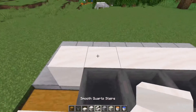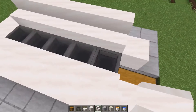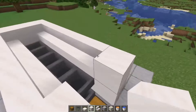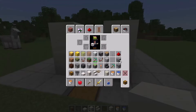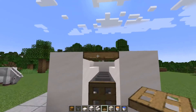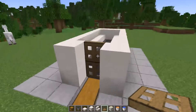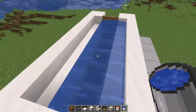Once you have this, go ahead and place stairs of any kind facing inward towards the hoppers just like this. Then go ahead and place your blocks at the ends, blocking it off. Once you have that, place a trapdoor here and place the trapdoor at the top. In order to place the trapdoor on top, you'll need to do that carefully.